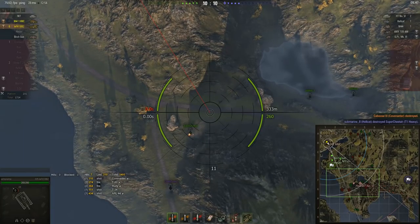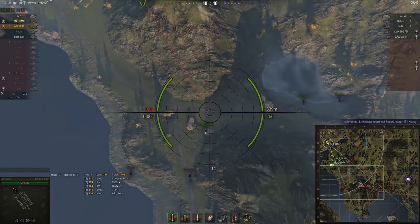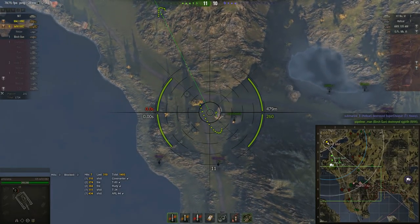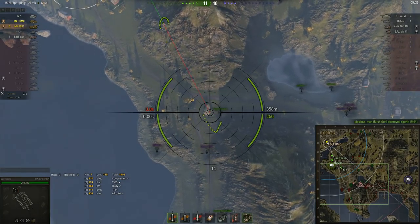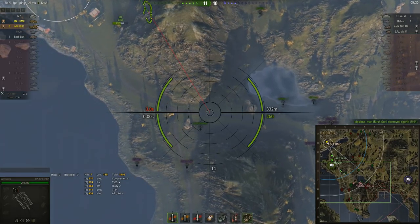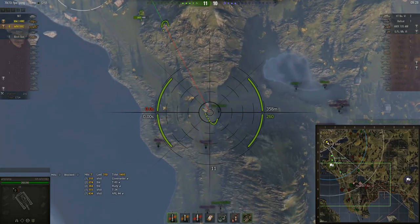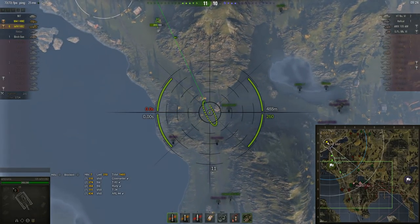This is looking filthier by the minute, but thanks to this filthy, filthy RNG artillery play they might actually win this one. It looked like it was going to be a runaway loss, and then suddenly Armorama started expertly clicking on things and it's completely turned around. And this is all with an AFK Hetzer — they've been a tank down the entire time.